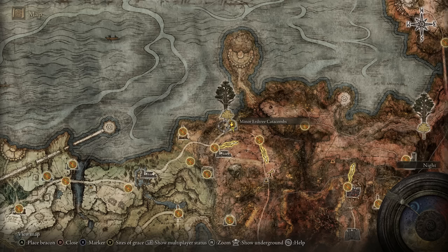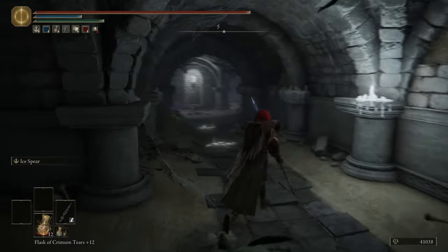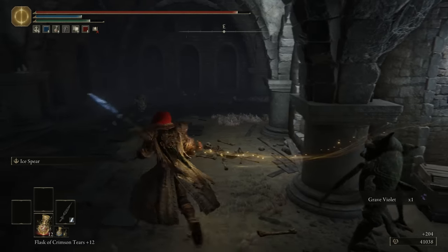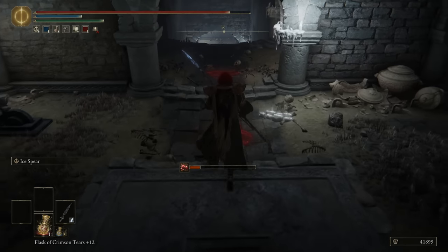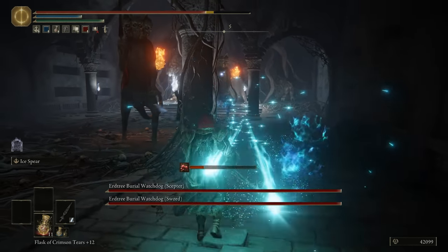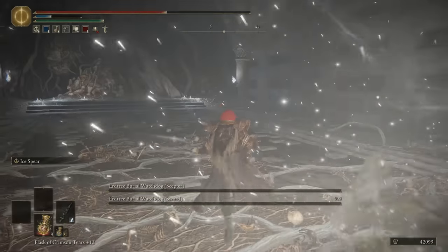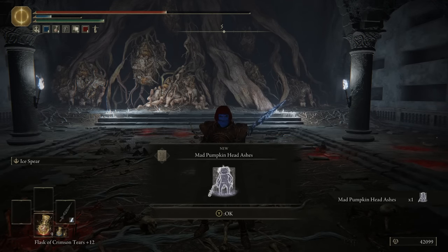The Minor Erdtree Catacombs are in Caelid and this is what I was fearing most — the moment the catacombs inevitably run out of ideas. Gameplay-wise it's identical to the very first catacomb — imp enemies in corridors. The maze gimmick is just sending up an elevator and walking underneath. The boss has nothing worth saying. Your reward is the Mad Pumpkin Head Ashes — we had better ones in Limgrave. 1.5 out of 10.